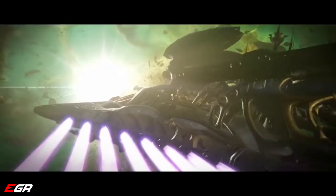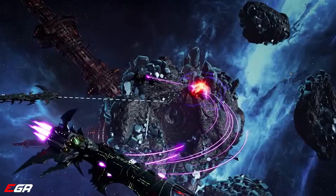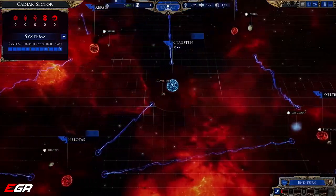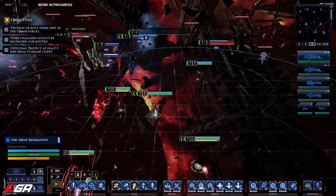Lord Inquisitor, our forward explorers have located a Tyranid bio-vessel. The Aegis Ocularis is divided into sectors, and each sector contains multiple systems. You begin with a small fleet and control of just one system.